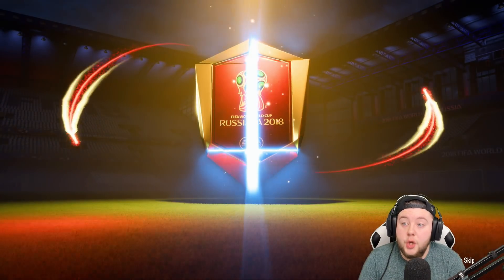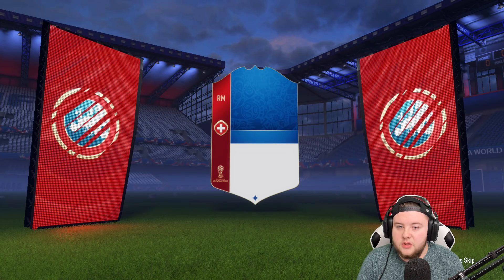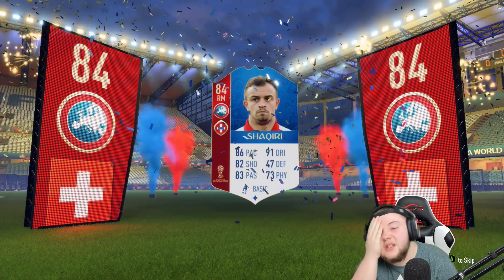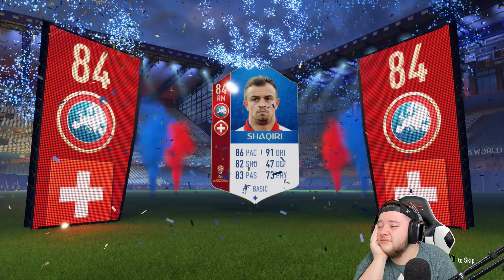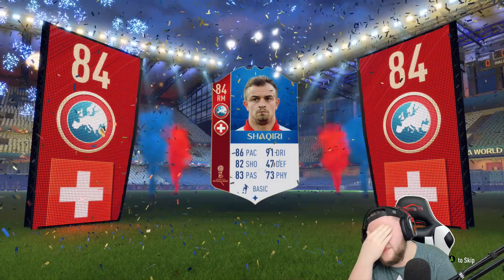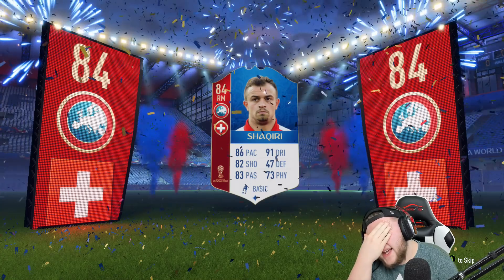We get a board drop — two of them! Good sign to start off with. Don't tell me that's Shaqiri? Of all the players in the game, you give me Jordan Shaqiri who I've already got. Ay ay ay ay ay!